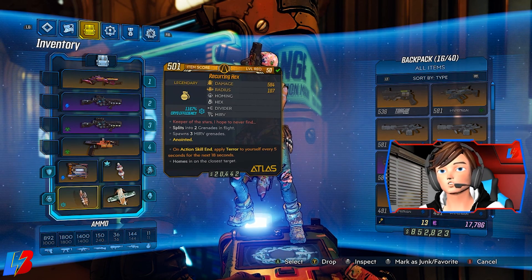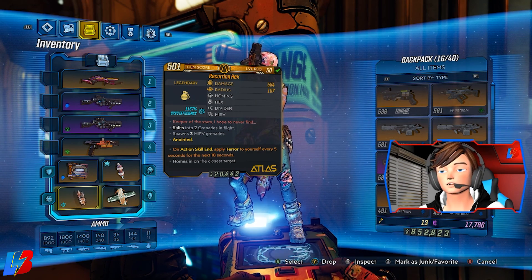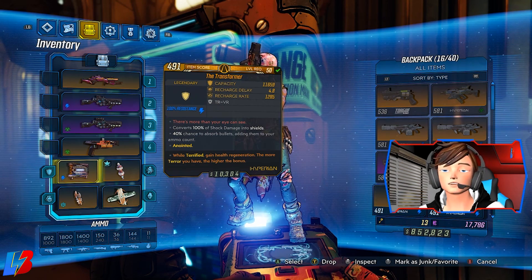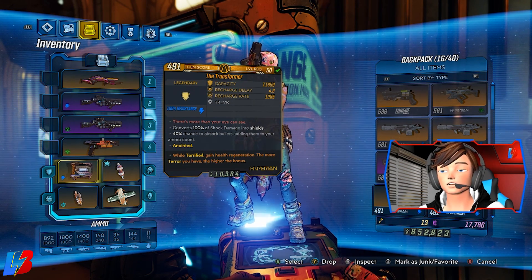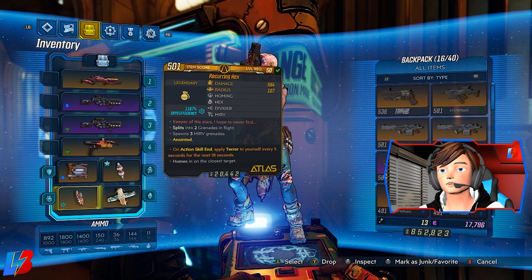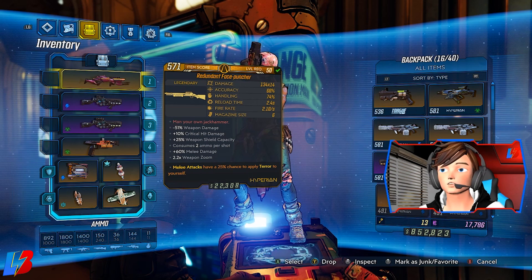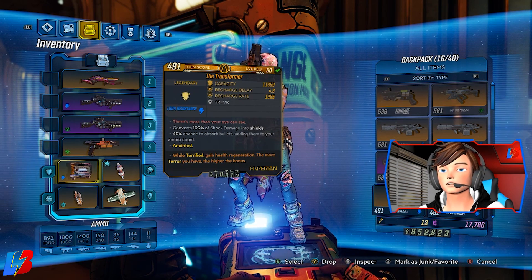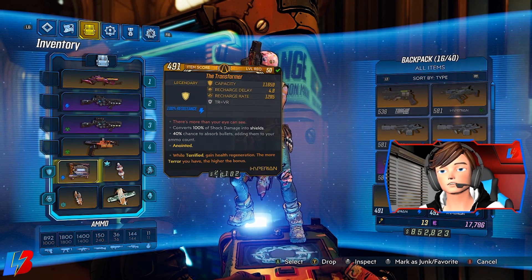Our grenade is the Recurring Hex with the anointment: while action skill is active, apply terror to yourself every five seconds. The reason we're running this over something that gives more damage or ammo is that when we use our action skill, it procs our health regeneration from the Transformer — and since this is an unkillable build, we want that health regen proccing very often. If health regen isn't proccing, use the action skill. If your action skill isn't available, shoot the Face Puncher anyway for ammo — it applies terror, giving you health regen. More terror stacks means more health.